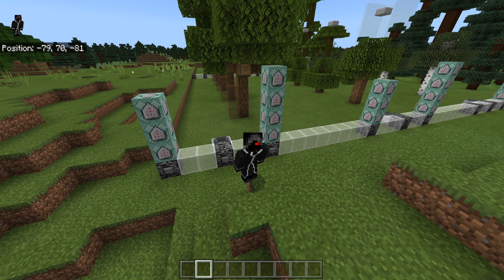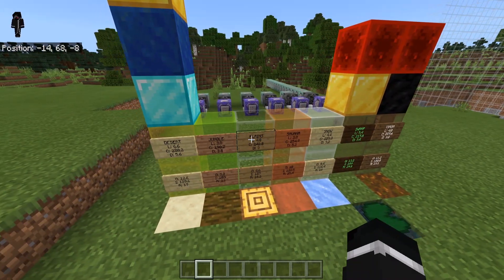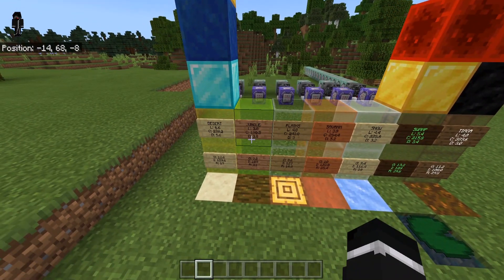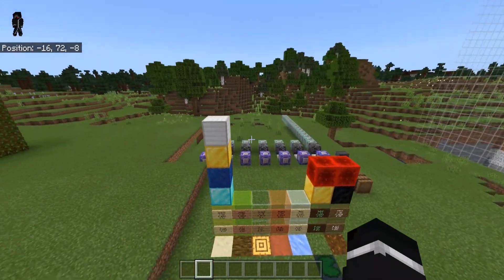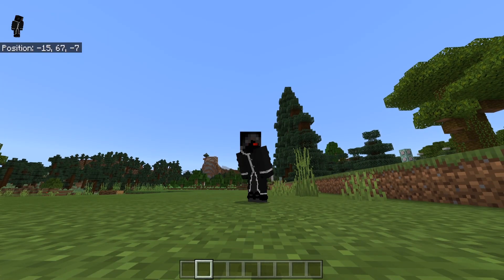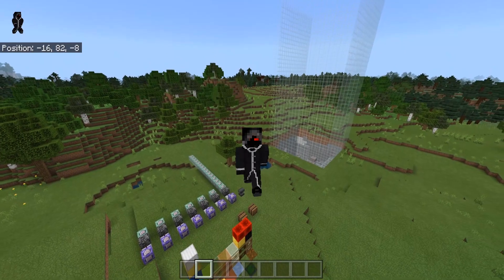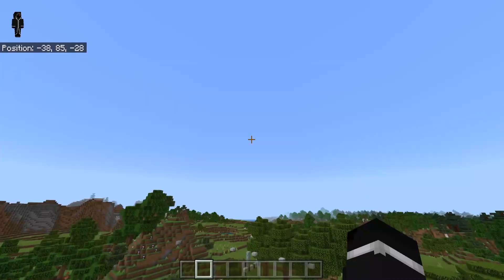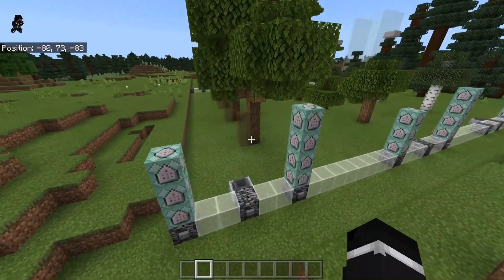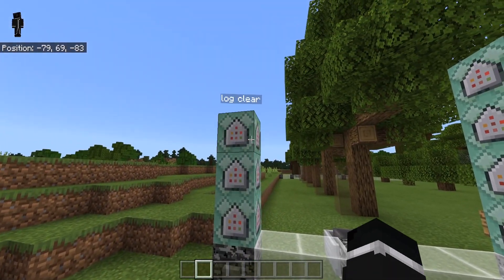We're going to run a quick test so you guys can understand what I'm doing for this quirk. Similar to what I did with different biomes and different orders to see which one gives us the most — we basically did five different chunks and counted the blocks we'd get from each biome. If you didn't see that video, check it out in the iCard. We have five trees and we're going to do five different iterations to figure out the average saplings we get.